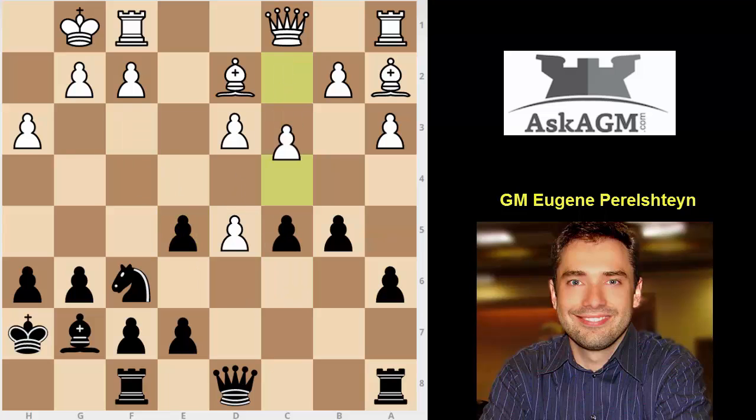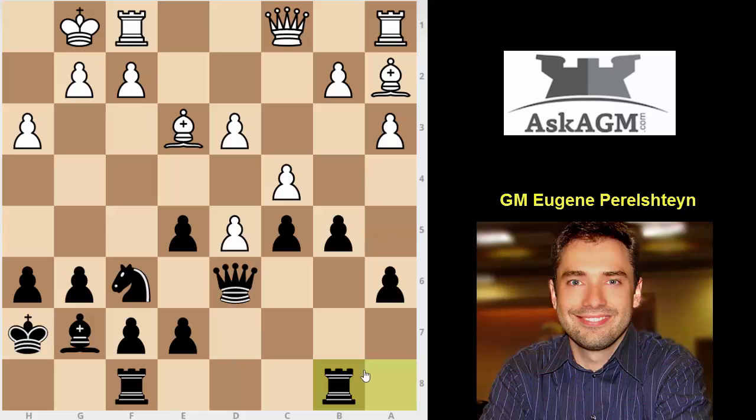He takes, pawn takes. c4 — trying to get counterplay. Queen d6, protecting the pawn. Bishop e3. And now you have to anticipate his next move — pawn takes b5, it's going to be a double attack from the queen and from the bishop. So you play rook b8, protecting the b-pawn with the rook. Although you could have also played rook to c8, just as good and simply preparing e4. So in the game he plays this passive move b3, barricading his own bishop. That bishop to me looks like a big fat pawn now.